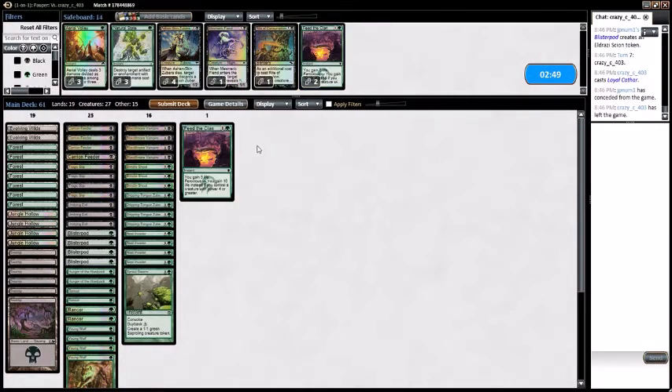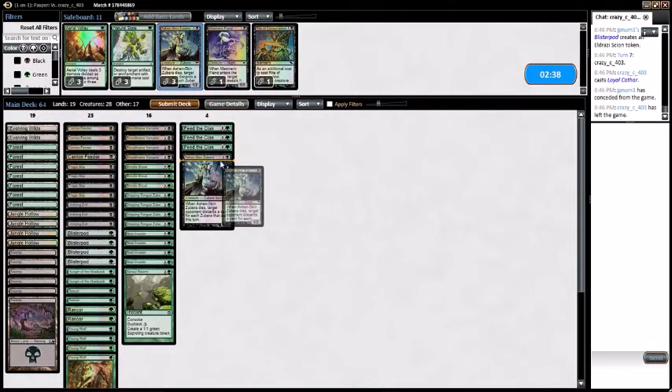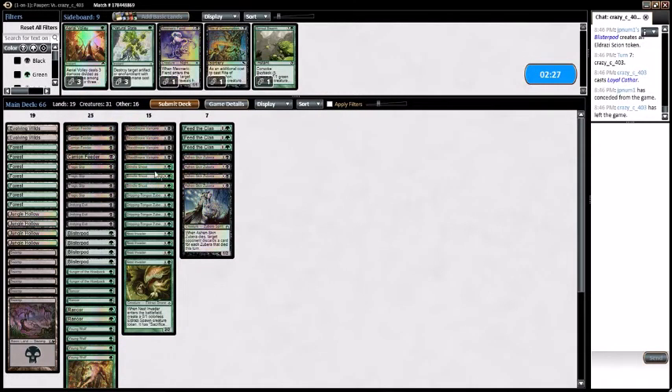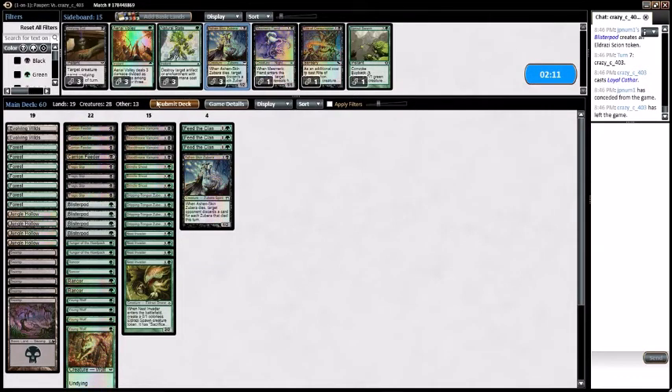Maybe I do want Feed the Clans. Maybe I do want Zubras as well. Now that I think about it, I don't think I'm going to be Sprout Swarming — it just seems a little too slow and I think I need to be fast. Undying Evil the same thing. Hunger's fine. Maybe we just play one Zubra. Try it like this.